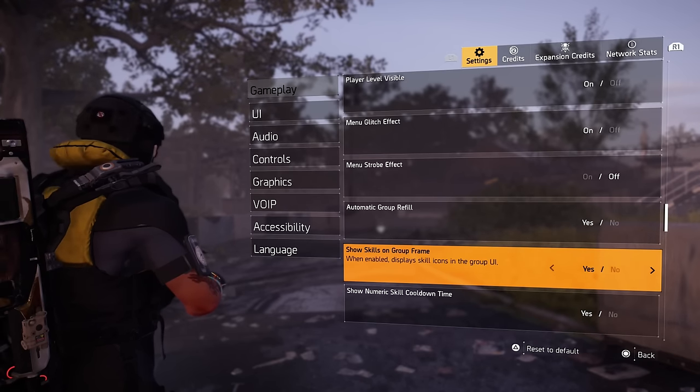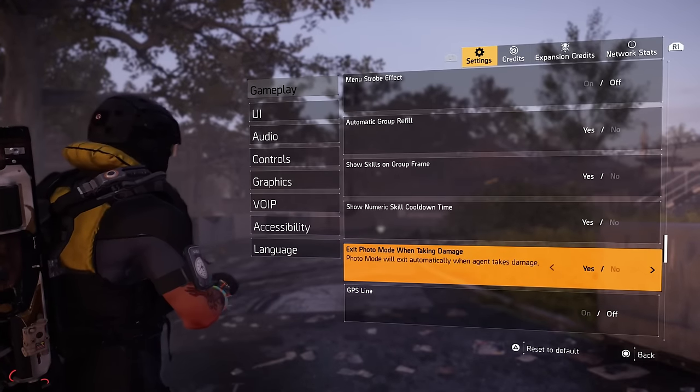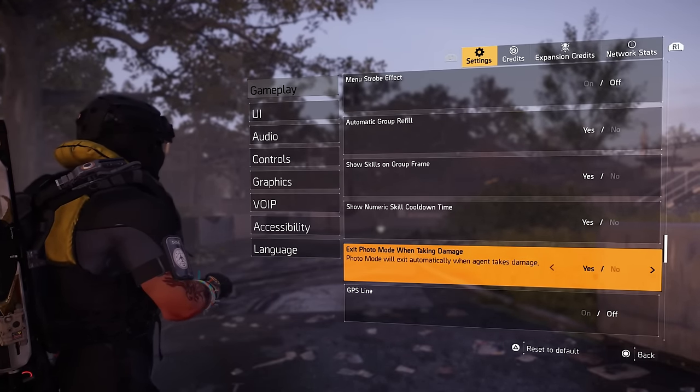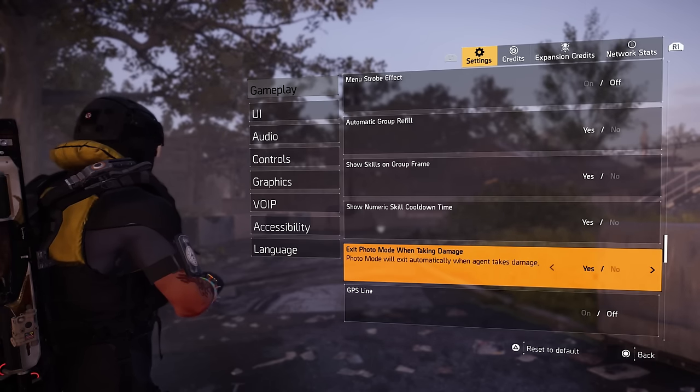Show numerical skill cooldown time — I like that. Exit photo mode while taking damage — highly recommend this. If you're in photo mode taking a cool picture and start taking damage, it should exit so you don't die and then have to run all the way back over there.